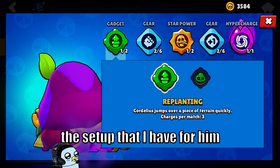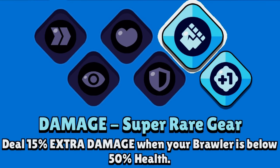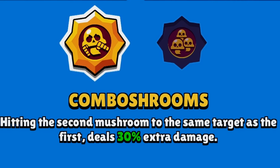Just a quick look at the setup that I have for him. I do use the replanting gadget because I like being able to jump away from people or pounce on them if I need to. The damage gear, because that one always feels pretty solid. Had to go with combo shrooms — that extra 30 damage feels pretty solid. If you guys think I should be using Mushroom Kingdom instead, definitely let me know down below, but so far combo shrooms has done pretty well.